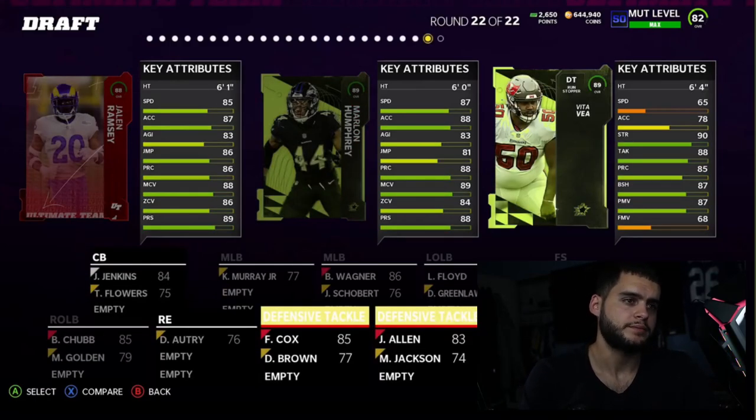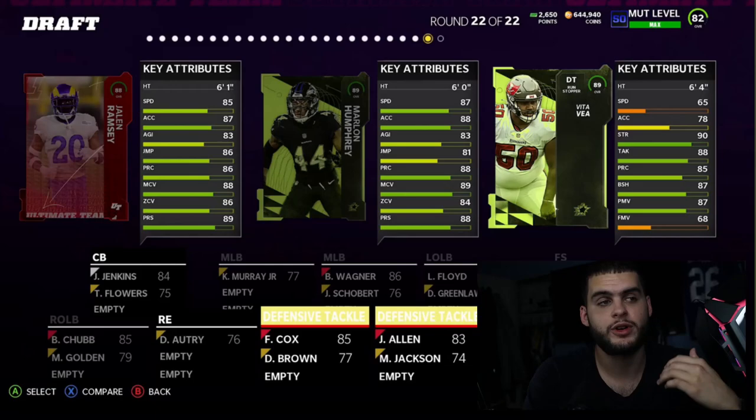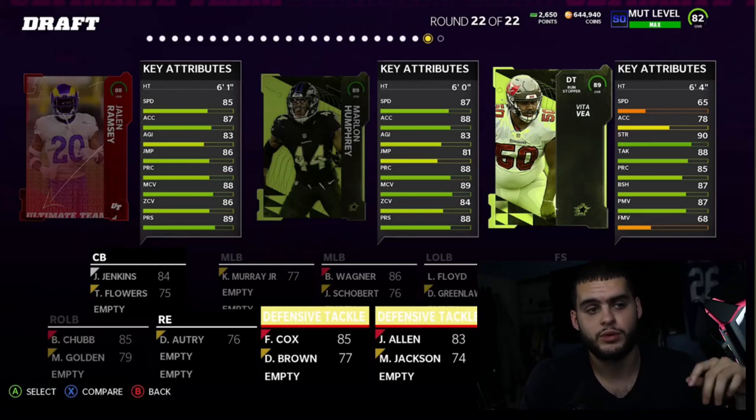Next we have Vita Vea, one of the new champions. He's got 65 speed and 78 acceleration — super slow, as expected for his build. He has 90 strength, 88 tackle, 85 play recognition, 87 block shed, and 87 power move. He's going to be a really good run-stuffing power move guy — pushing close to 300 pounds. Strength is important this year for power moves, and he'll be a great nose tackle to clog up the run.